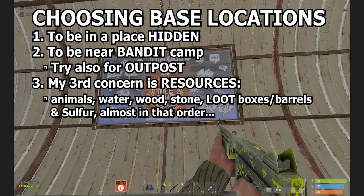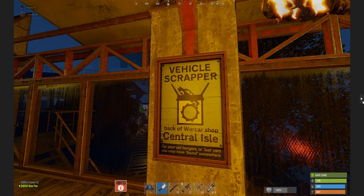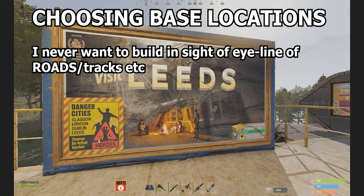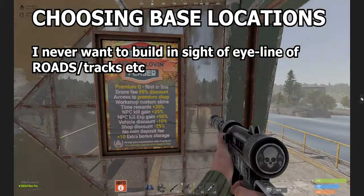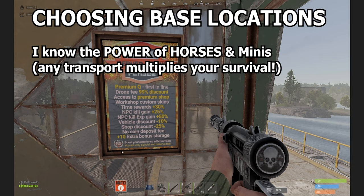Those are my three primary concerns: being hidden, bandit camp and outpost, and resources and monuments. Nowadays with subways and above-ground trains, building near those may suit your playstyle. But as a solo, I still never want to build in eyesight of a road, railway, or any kind of traffic lane, because they let raiders see my base as they're traveling from A to B. Besides, I know the power of minis and horses, so I can afford to live deeper in the hidden areas without roads or railways.